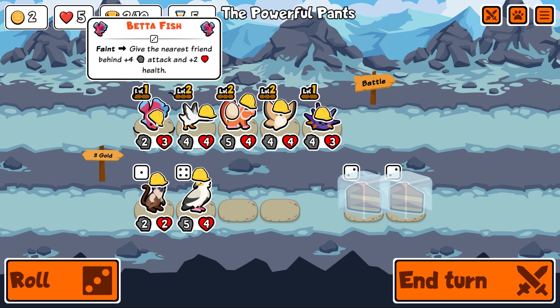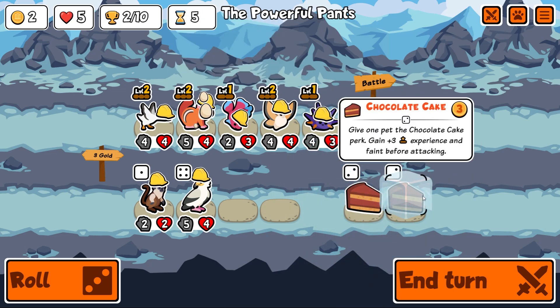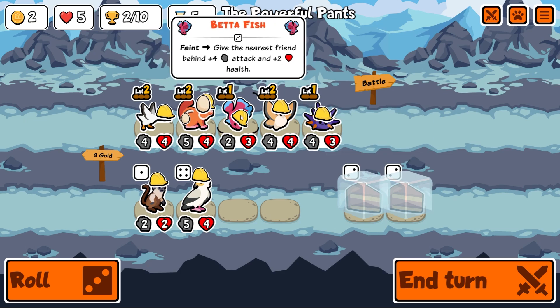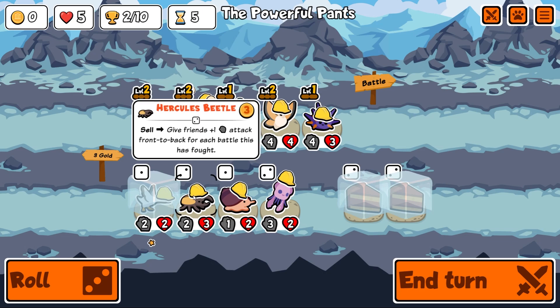I'm actually gonna sell the flea and buy one of these. My plan — if we chocolate cake this fish it twice... wait, gain plus three experience before faint. We can get this guy to level three, he faints, and that will give the pet behind him like plus twelve, plus six. I'm all for that!